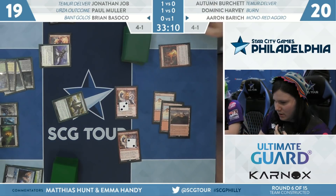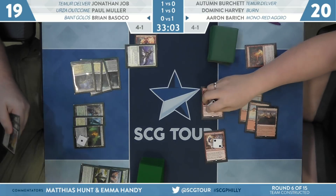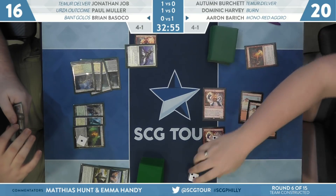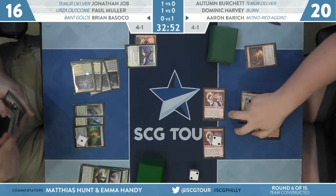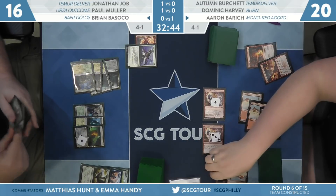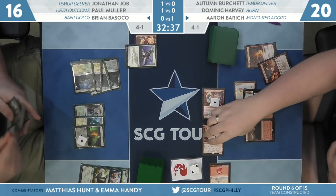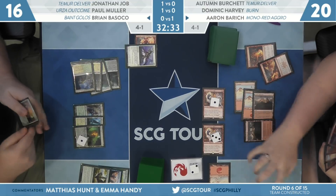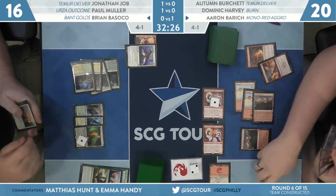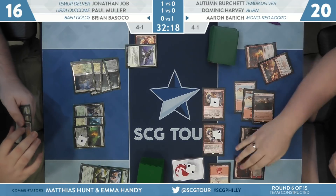The goal: roll up Blast Zone to two, then sacrifice it to get these Steamkins off the battlefield. That was Slaying Fire blocking with the Arboreal Grazer — no damage on the Steamkin. Now Aaron gets to make some plays post-combat. She starts by floating three red mana, casts Light Up the Stage for two, gets counters on both Steamkins. It's time to go off — she plays another Castle Embreth. Still two red mana floating from the first Steamkin, and she's going to make it five.